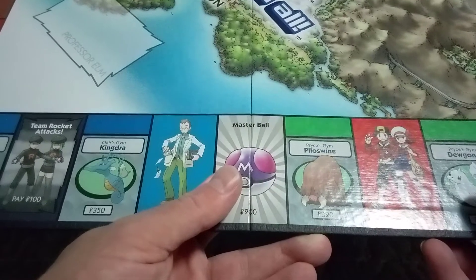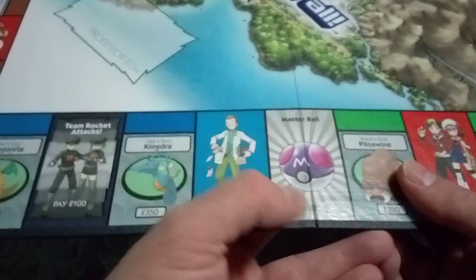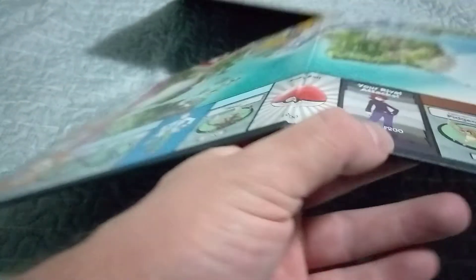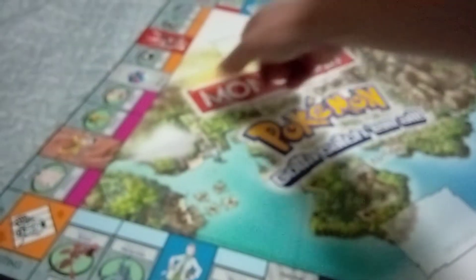Scizor, Dugtrio, Plusle, Kendra, Team Rocket Attacks, Dragonite, Your Rival Attacks, Trainer Battles, and Professor Elm cards. That's the game — that's unboxing the game. They have other Pokemon games too.